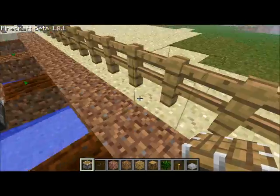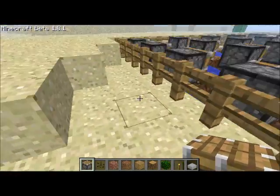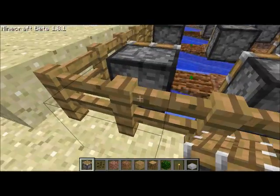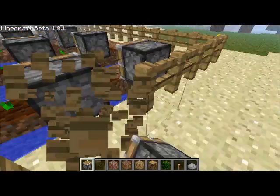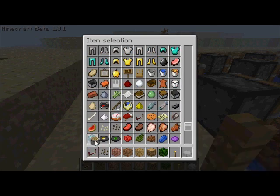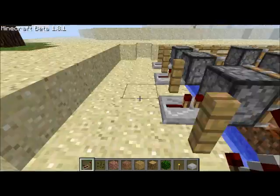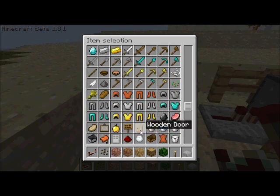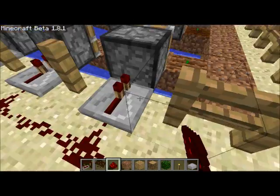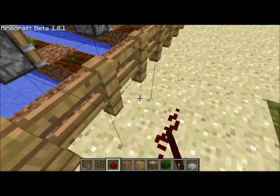I've finished putting my pistons down. Once you have done that, you're gonna go to this line of pistons over here and break the fence block right behind the piston. Then you're gonna get your redstone repeaters and place them right behind the pistons. Get your redstone wire and place it so it's connecting the redstone repeaters, continuing over to hit the next line of pistons.